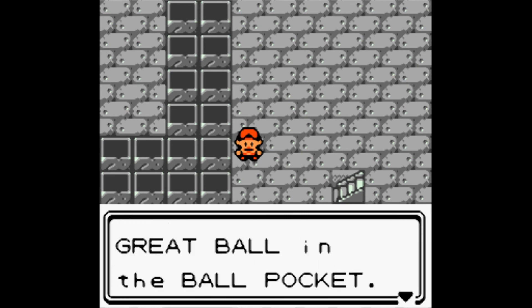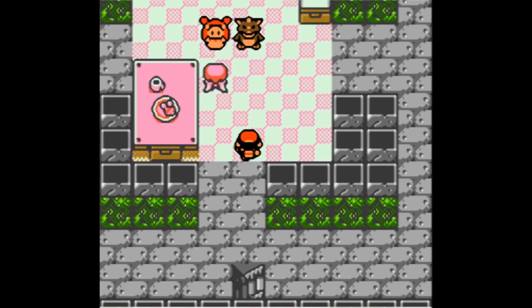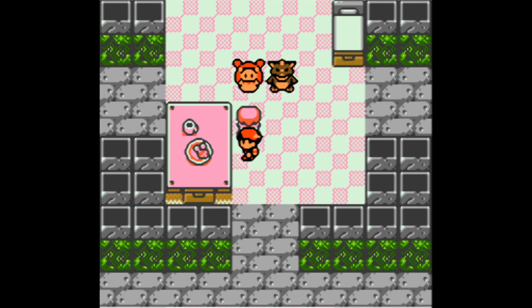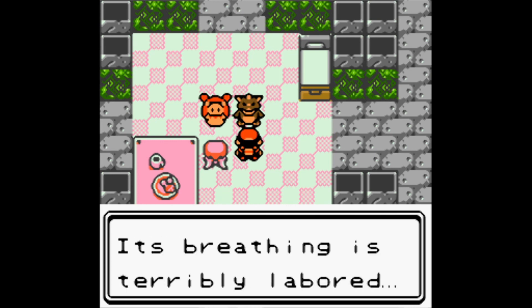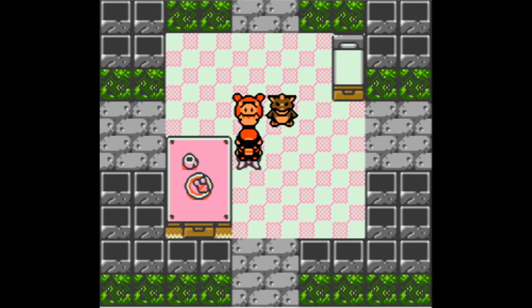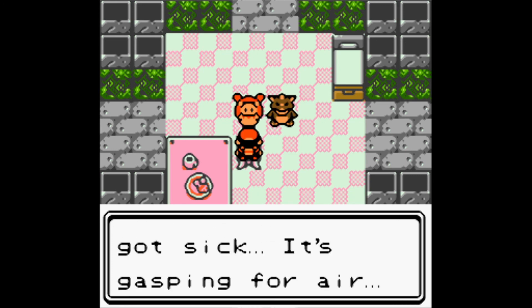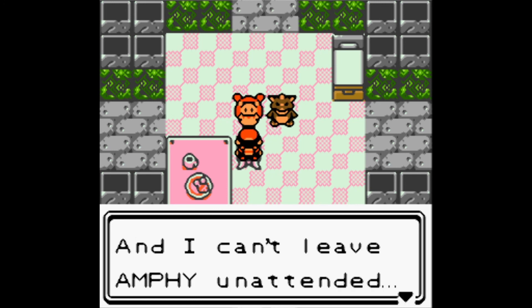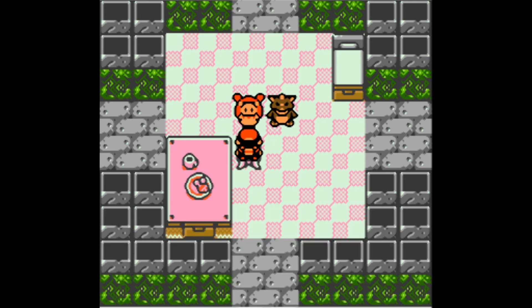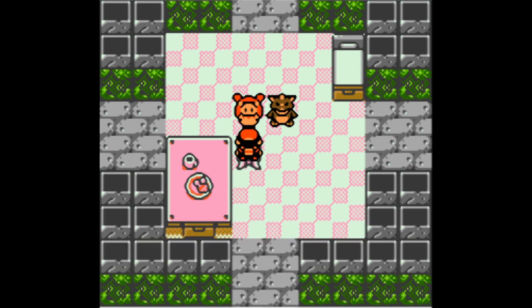We find a Great Ball. Continuing up, we find a room with Jasmine and a sick Pokémon called Amphy — an Ampharos. Its breathing is terribly labored. Jasmine explains that Amphy always kept the sea lit at night but suddenly got sick. She asks us to cross the sea to Cianwood to get medicine from the pharmacy there, as she can't leave Amphy unattended.